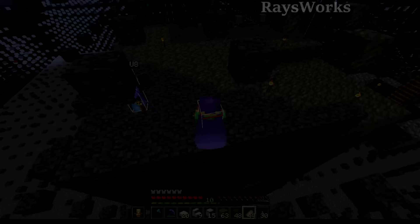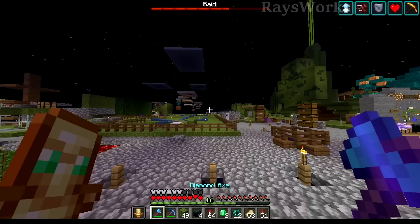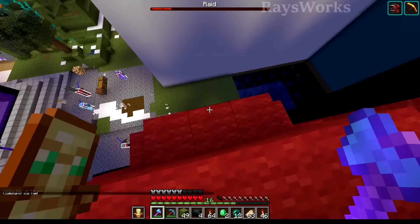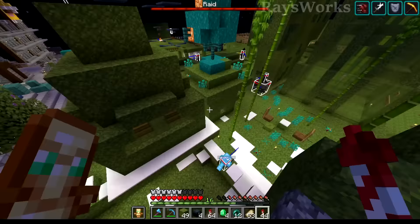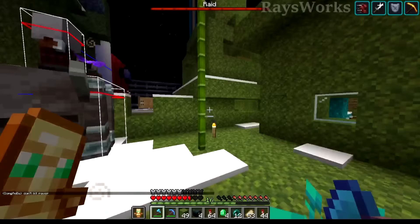We then headed back to spawn but were greeted with the one thing I dreaded to see — there's a raid at spawn. Somebody came in with bad omen. I guess these are technically villages here. They're on the mungus, just shove them off the edge. There's a ravager — that could actually be a good way to get the ravager since we do need to collect all these mobs. Oh they're just getting destroyed. They're going into the nether. We got some jockeys. Oh my goodness they're after me now.